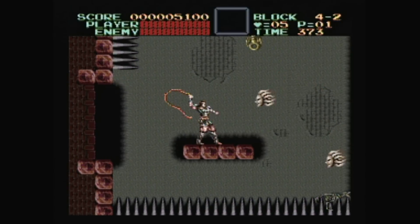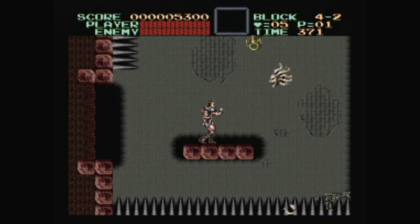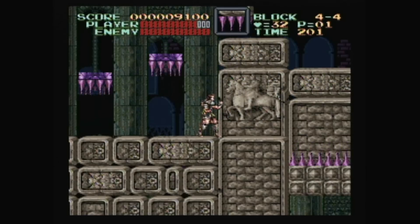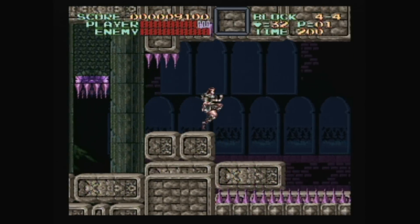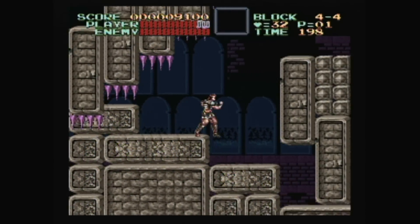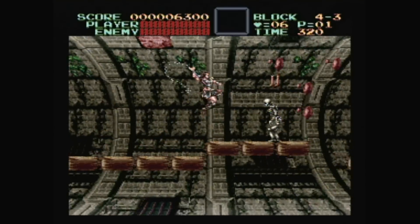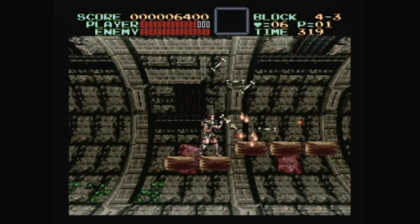The controls were not the only aspect that saw a major overhaul, as Konami did their best to show off their 16-bit muscles with some amazing graphical effects. The levels are very ornate and detailed, often utilizing several layers of parallax scrolling, and Mode 7 goes into full effect in some very memorable moments.